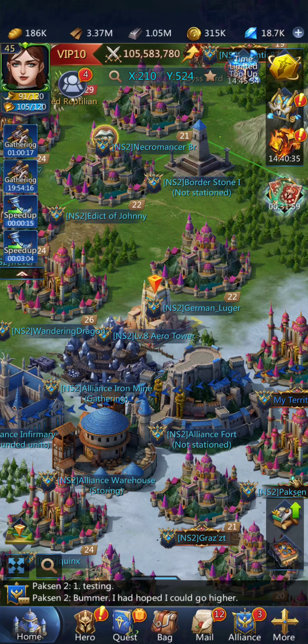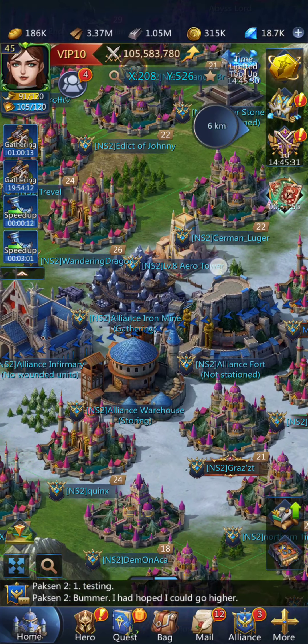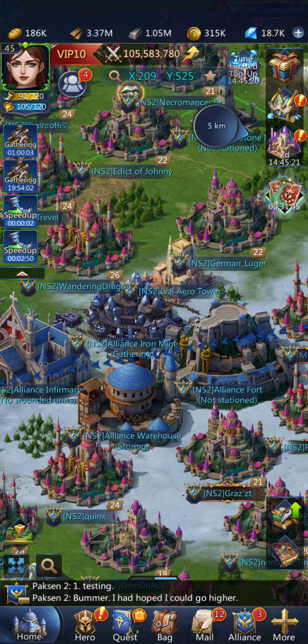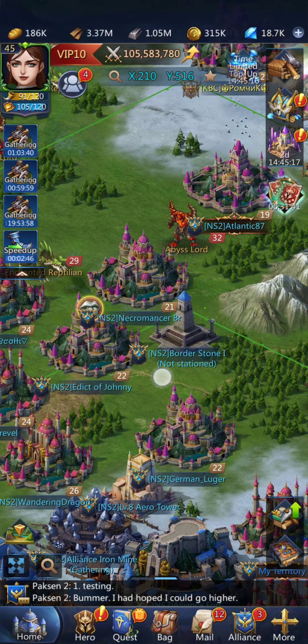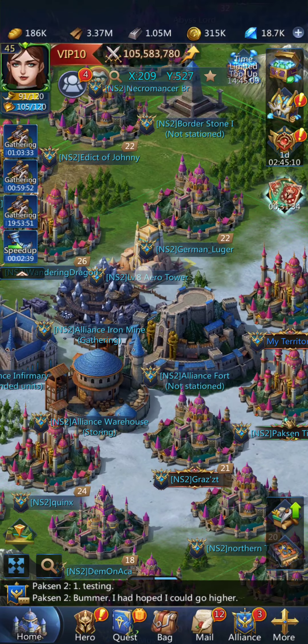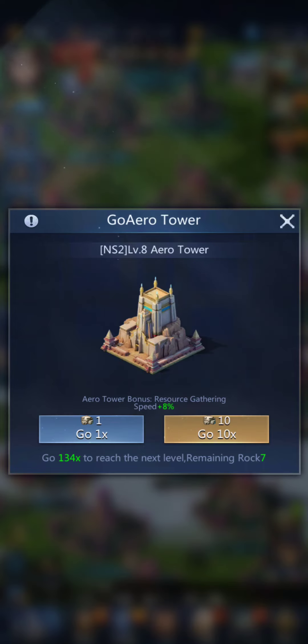I wish I knew who placed the tower for us — I was offline. They put it exactly where I like it, right next to the iron mine. You can click on it and go one at a time, or if you have ten rocks you can go ten times at once — that's really the best way to do it. I usually wait until shortly before reset to do a whole bunch at once. It does take up a march, so doing ten at a time is much faster.